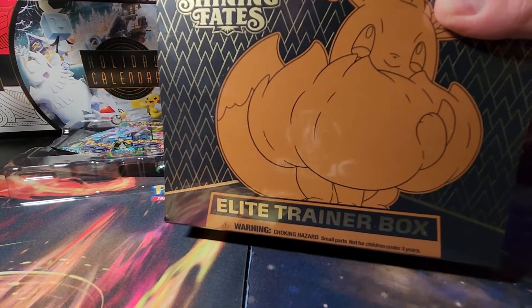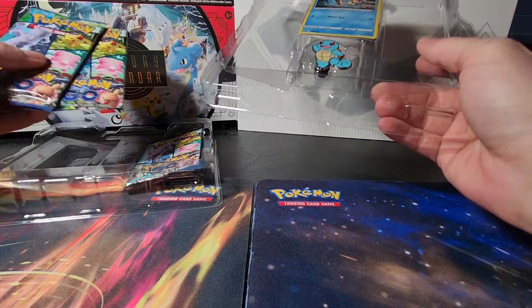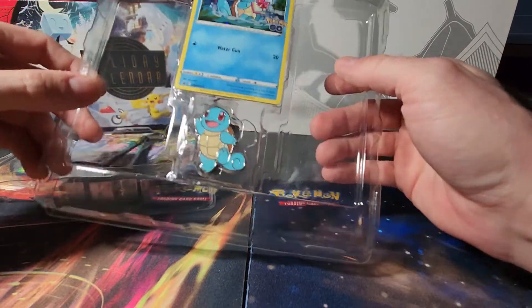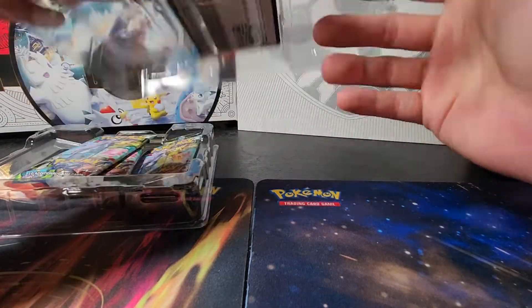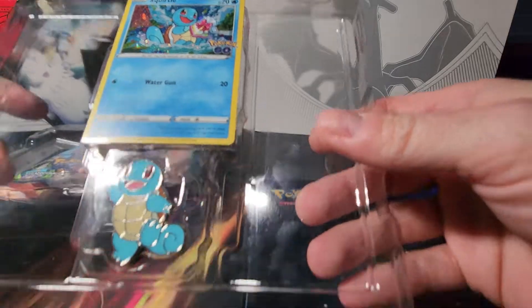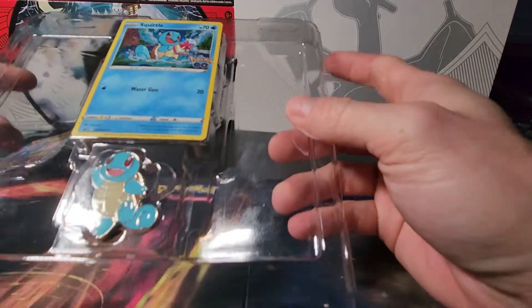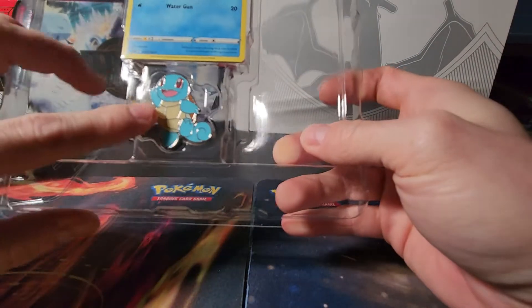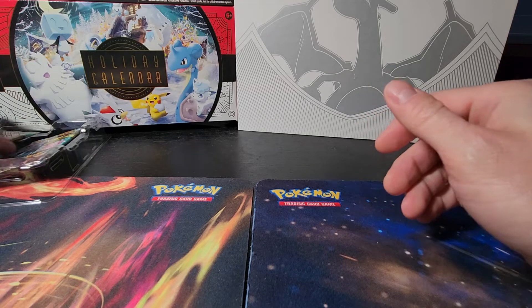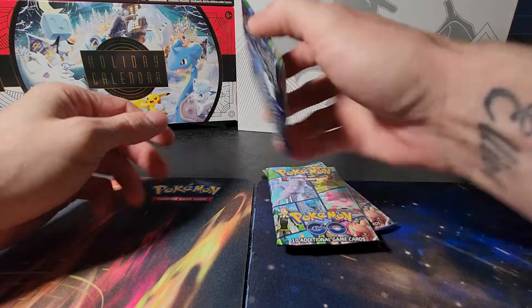After that, the week after, I'll probably be doing the Shining Fates elite trainer box. But this week we're looking for probably a radiant Charizard in these Pokemon Go packs. I've already gotten a Blastoise and a Mewtwo card, which was probably my best pull. We've got this cute little Squirtle promo card and pin. Not gonna be too long a video this week — I've been pretty busy.